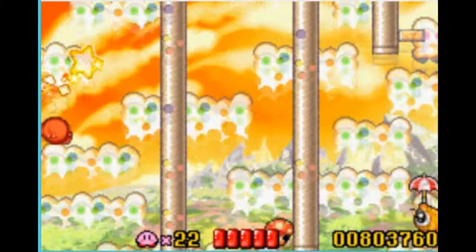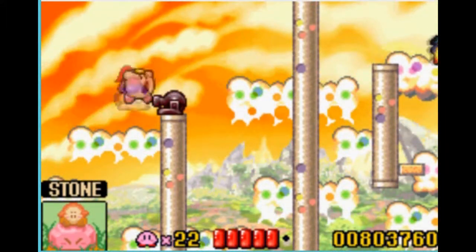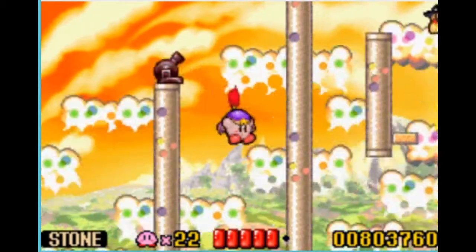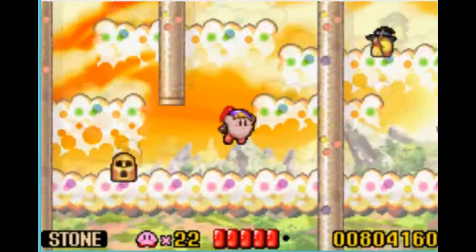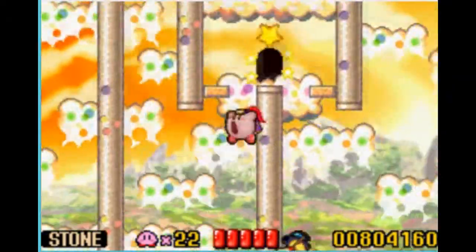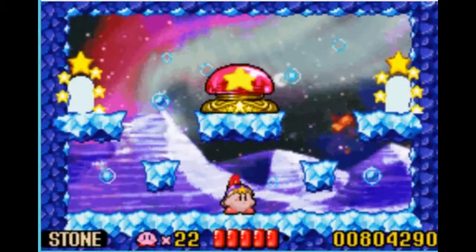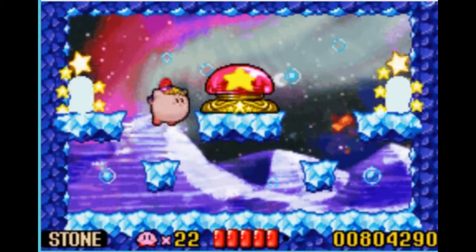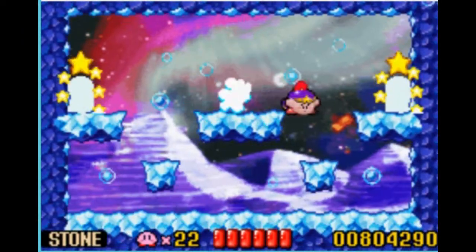Oh, I totally hit my B button - oh well. Stone is a lot laggier in this game than it is in subsequent games, because whenever you're transforming into stone there are more frames of vulnerability, which means you can be knocked out of turning into stone much easier than you can in the later Kirby games. So stone isn't quite as useful as it normally is.